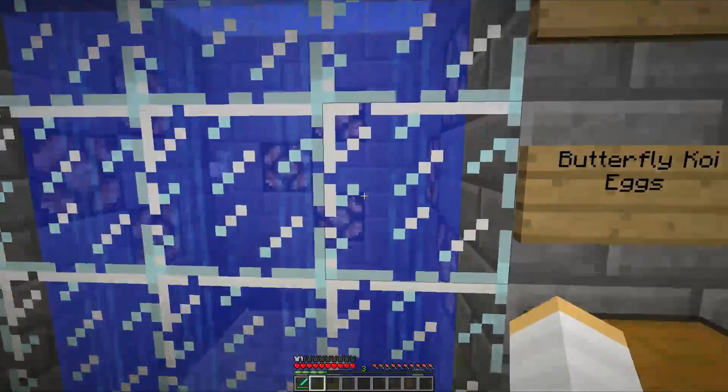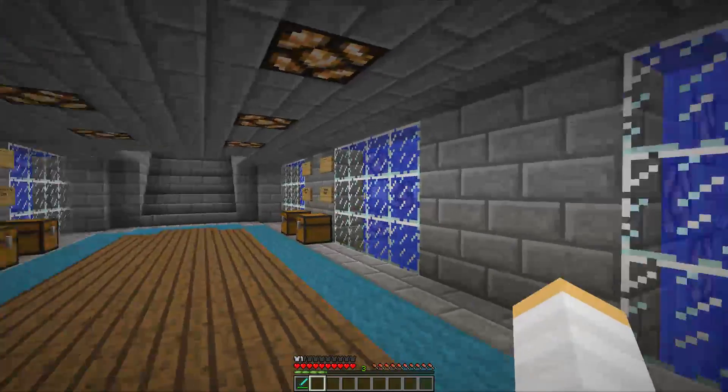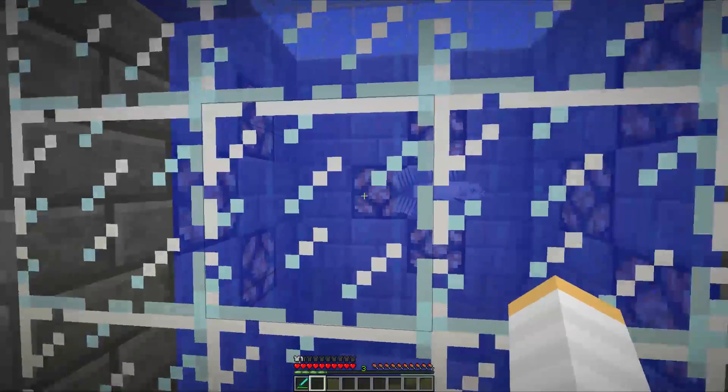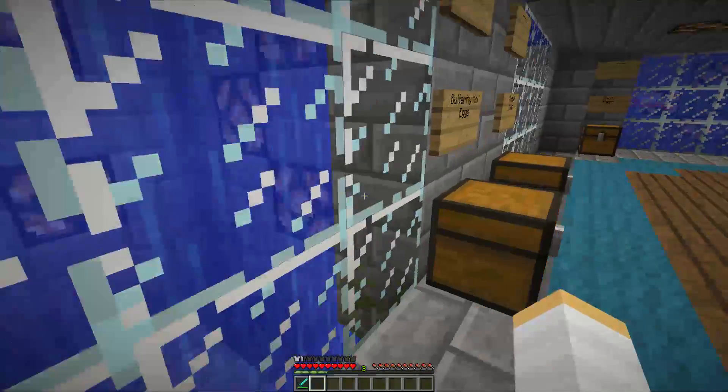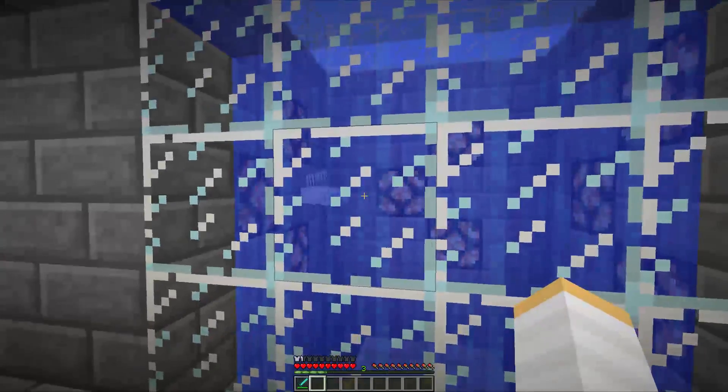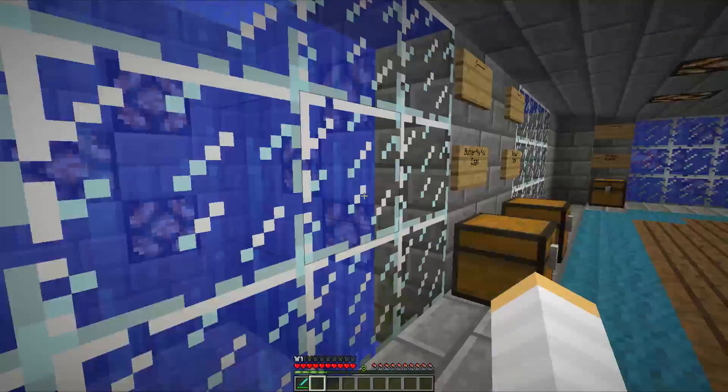Our third one is the Butterfly Koi. There's only one of these in here - I thought it a bit too crowded. These are smaller fish, they're not as large as the other ones, they're quite small. They have a chance to drop an iron ingot, so if you see one of these guys definitely give it a shot and see if you can get some iron from it.